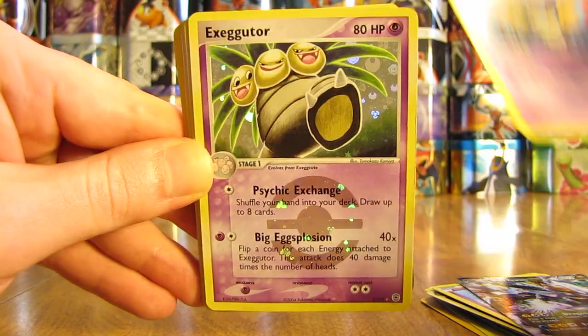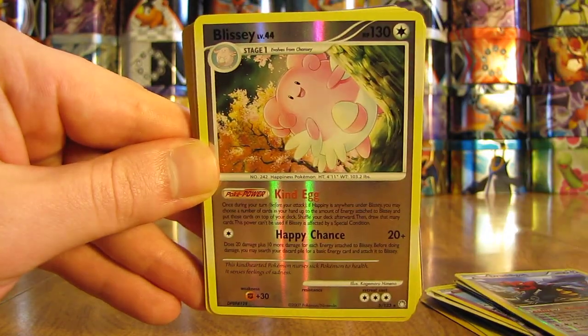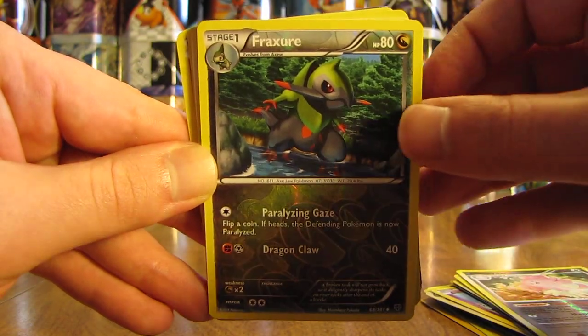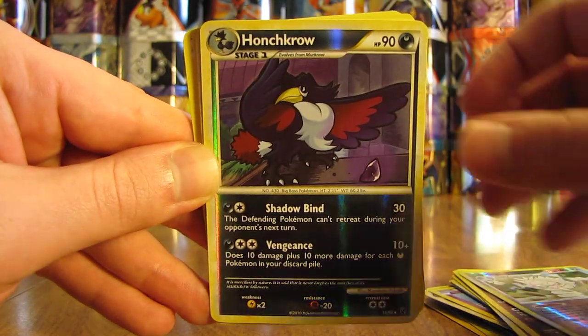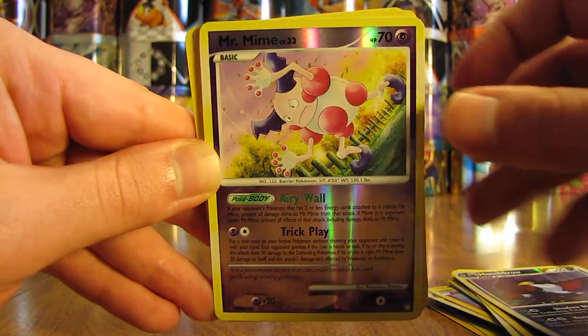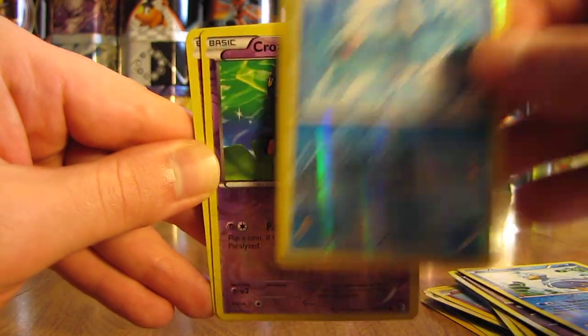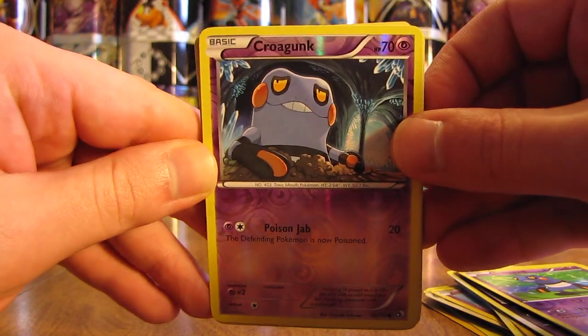There's a Sigilyph, Exeggutor, Druddigon Reverse Holo, Blissey — that's a rare Reverse Holo — Fracture, Slaking, Honchkrow, Mr. Mime, Ducklett, Remoraid, Croagunk, another Croagunk — different version.